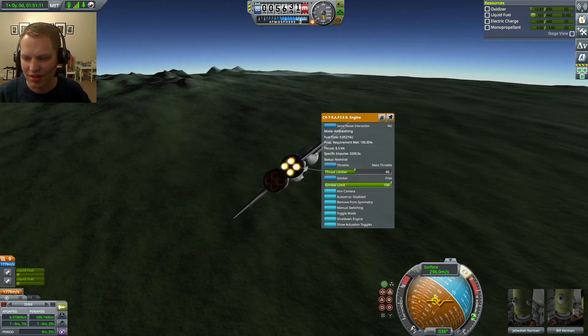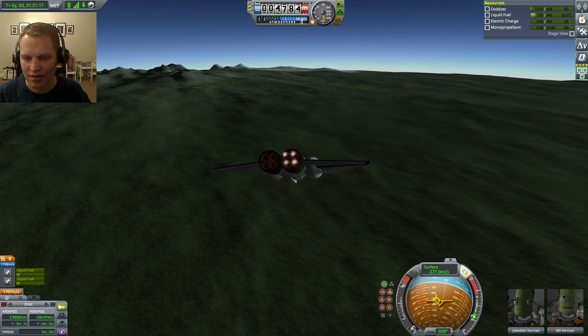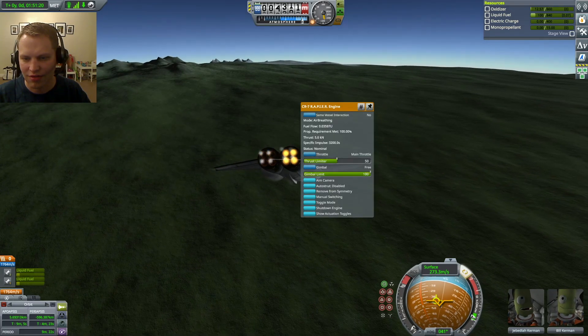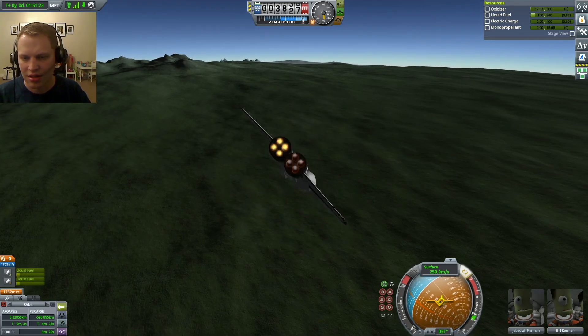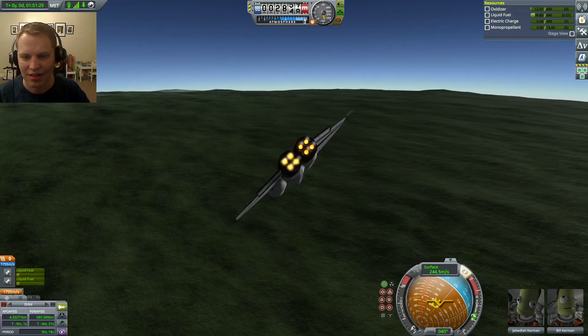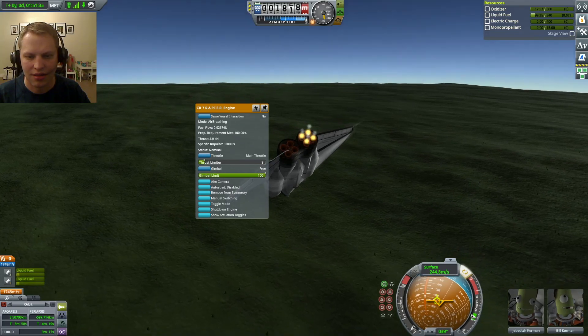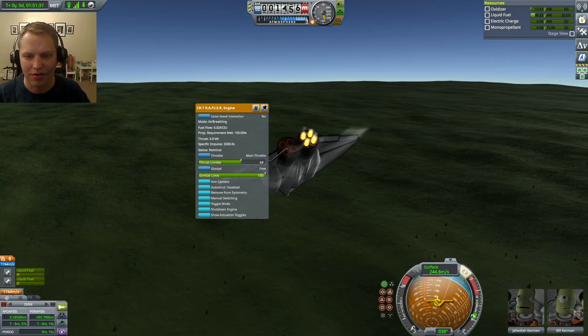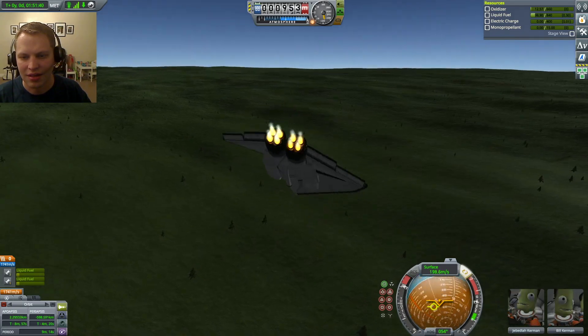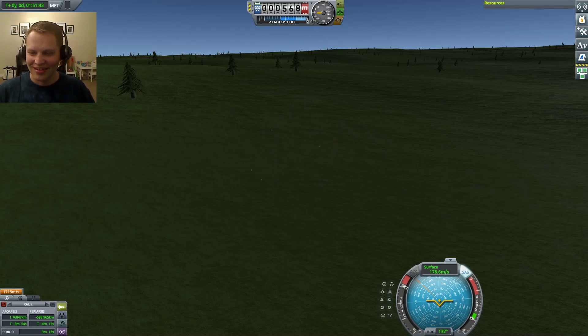Let's cut this to 50 — we're going to try to do this real slow. Give us a little more throttle. Lost a wing — should have gone radial out, slowed down, not blown up parts, and landed on the North Pole.